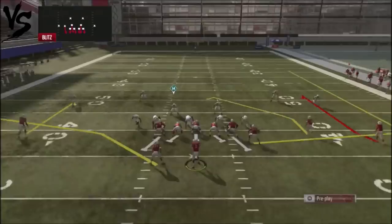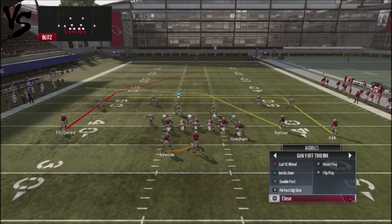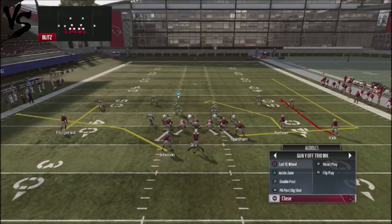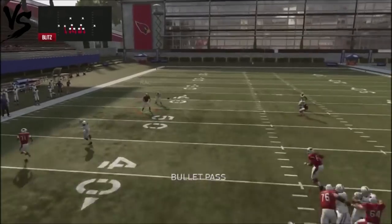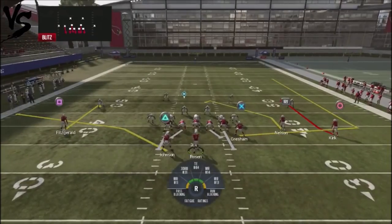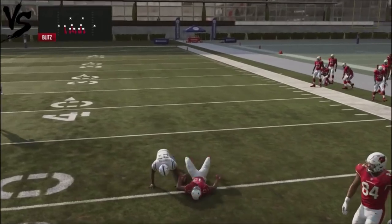With man blitzing, we've got these different plays. Double Post is really not a good play to use against aggressive man blitzing. The Play Action Post Dig Shot is not going to be a great play either because it takes a long time for those plays to develop. But Curl Tight End Wheel should be a pretty easy area to attack — you've got two curl routes that should get easy completions, plus a little wheel route.